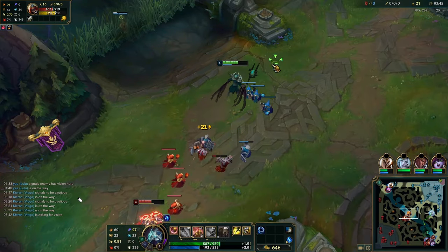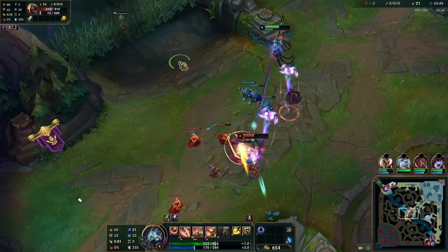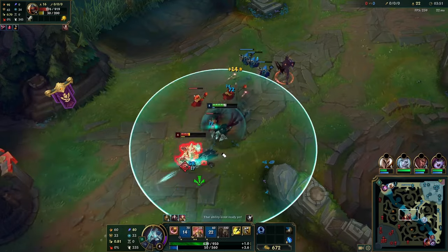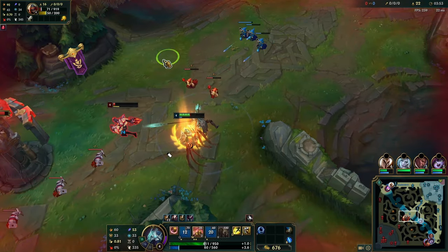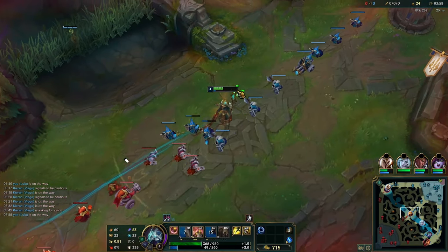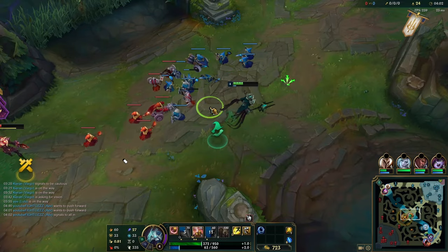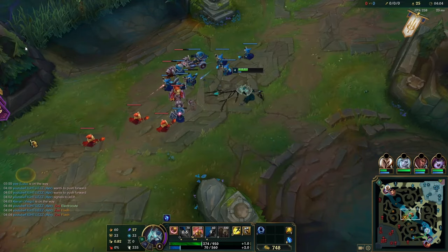If you prep the W too early, by the time the second minion dies your W is already gone — you only harass one instead of two. Basically every time you can get a couple of autos before dashing in, always go for the dash because it does so much damage when you've built Conqueror stacks beforehand. Be patient — don't dash straight away, dash at the very last second.